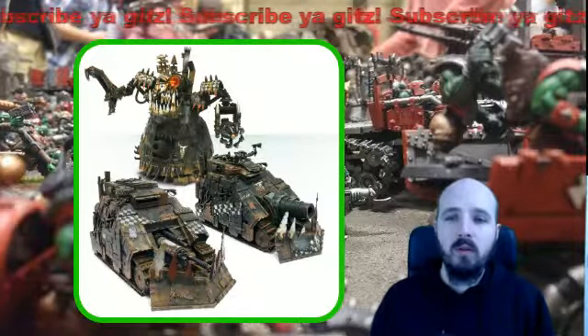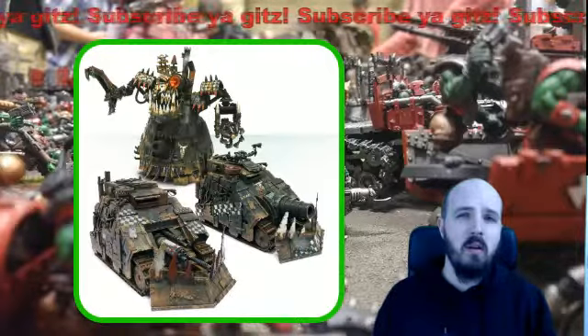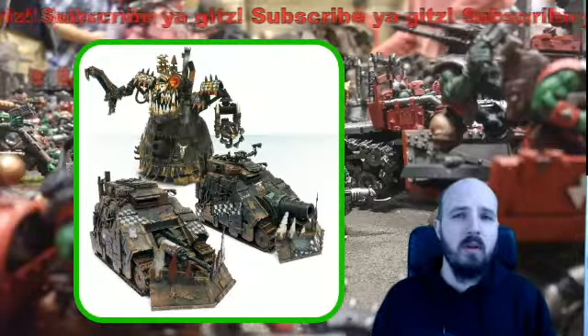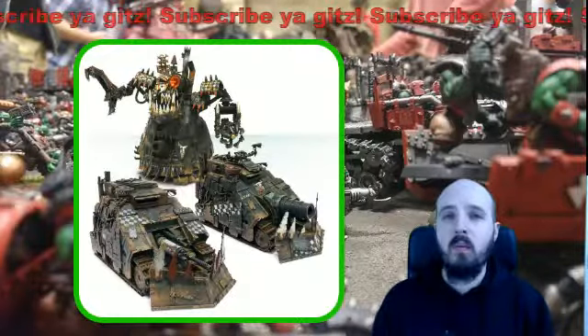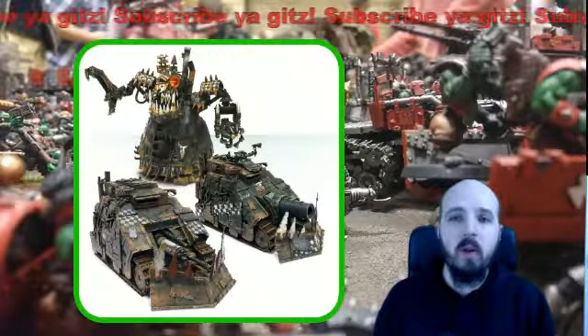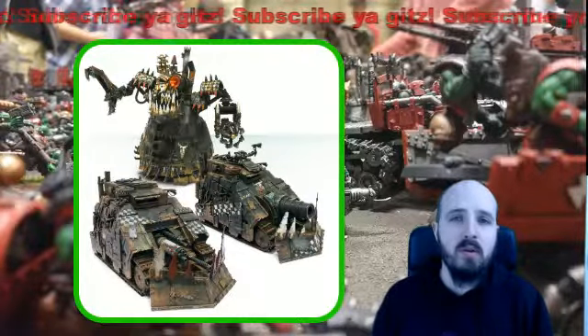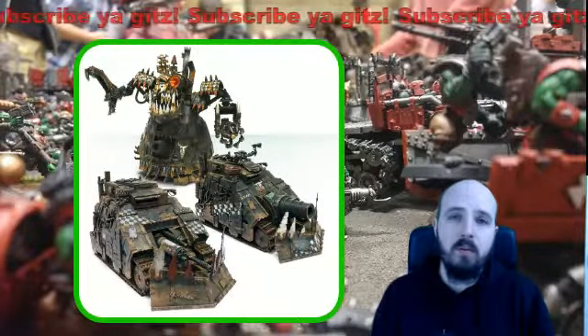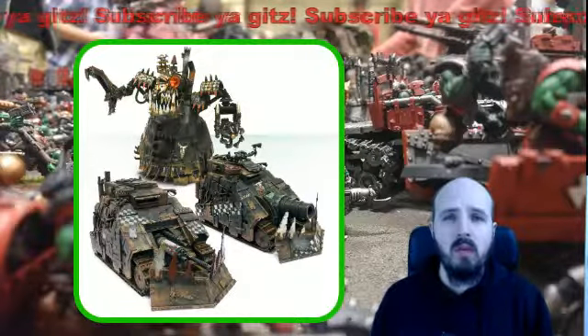All the rules for Forge World stuff used to require your opponent's permission to play them beforehand, so they were sort of officially unofficial. Now with the compendium out there's no issue at all — you can bring them along to any of your games and it'll tell you which force organization slot they take up. I don't see an issue in that regard.